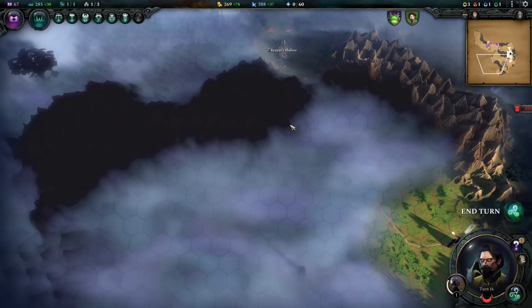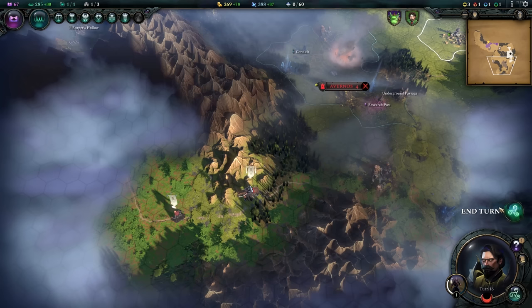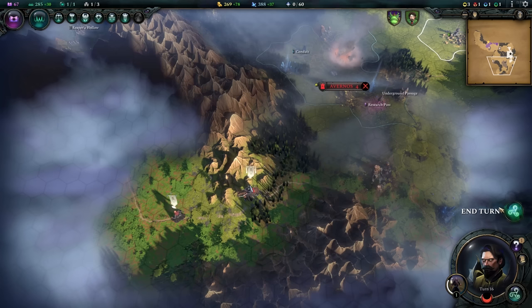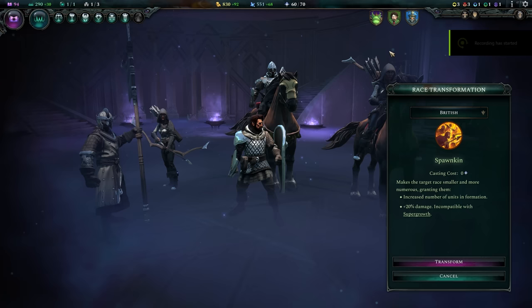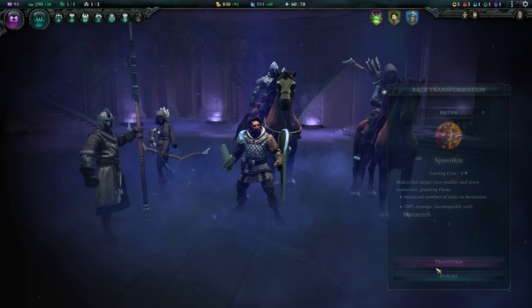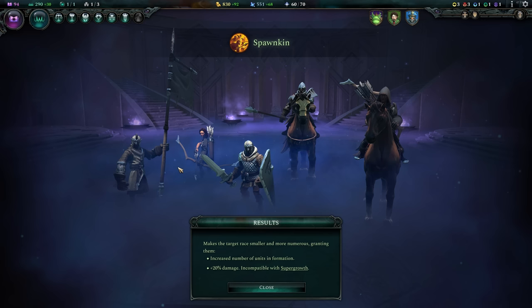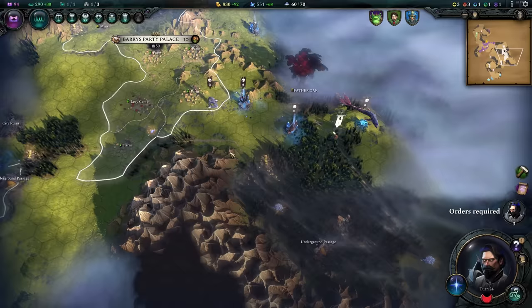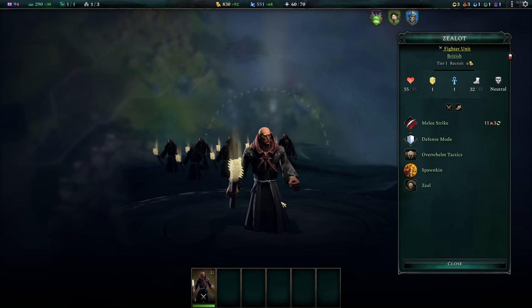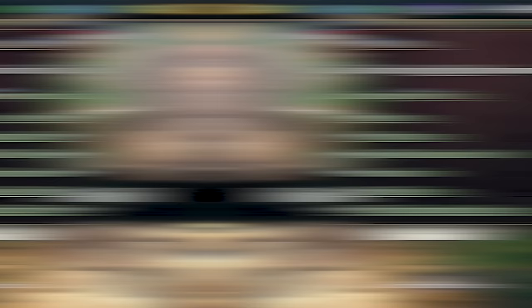On turn 16, the lovely city of Avernos is about to be razed into the ground. And I think I'm heading my way over towards another AI civilization — there's probably another free city around here. This map is gigantic. It doesn't really matter how swiftly we get to all of these empires, but we will be getting to all of these empires. And here we are, ladies and gentlemen — we're about to do the ultimate race transformation. We're going to turn all British people into Spawnkin, which does make them smaller. They're tiny now. It's brilliant. Their arms are kind of a little bit too big and the weapons a bit silly, but we're just all a bunch of little small zealots now, so everyone's happy. And that means more units, more damage, more power.